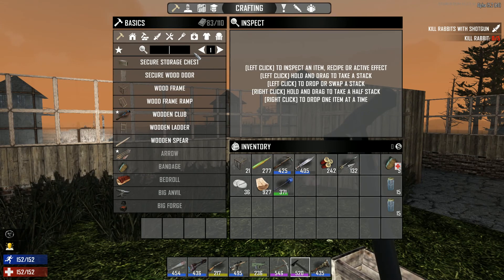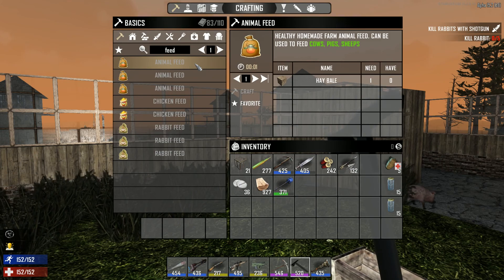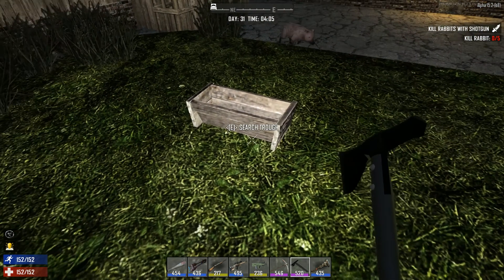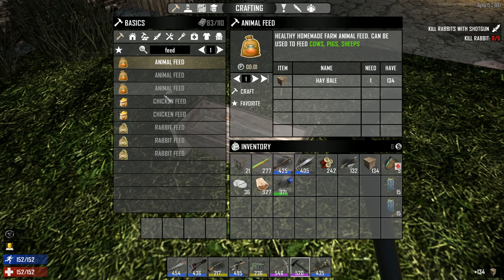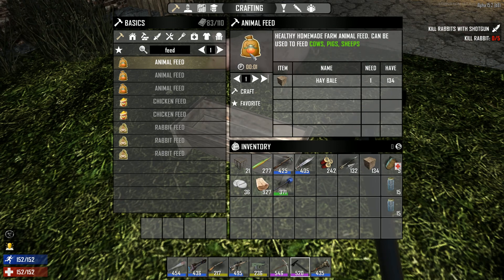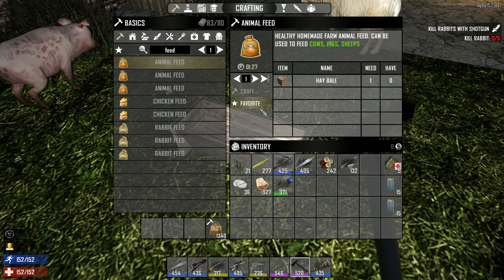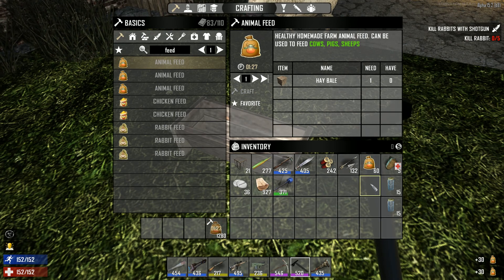Now we can make animal feed with different types of food. As you can see, we can craft those with hay bales — used to feed cows, pigs, and sheep. We can craft them directly on ourselves, so let's do that. We have animal feed for cows, pigs, and sheep, as shown by the icon of a cow on the bag. Let's start crafting those since we have plenty of hay.